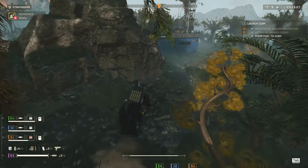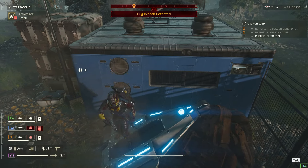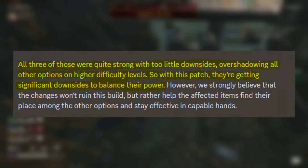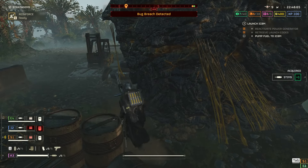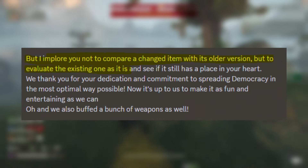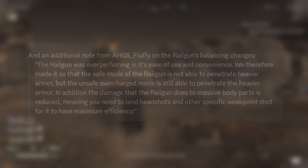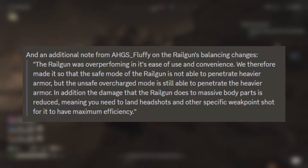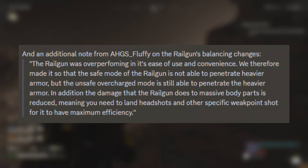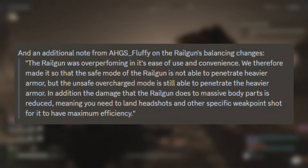Those three items were the SG-225 Breaker Shotgun, the RS-422 Railgun, and the SH-32 Shield Generator Backpack. All three were quite strong with little to no downsides, overshadowing other options at higher difficulties. So with this patch, they're getting significant downsides to balance their power. On a personal note, they know having your favorite item nerfed is terrible, but they ask you not to compare a changed item with its older version, but to evaluate it as it is. Specifically regarding the Railgun, it was overperforming in ease of use. They made it so safe mode cannot penetrate heavier armor, but the unsafe overcharge mode still can. Additionally, the damage the Railgun does to massive body parts is reduced, meaning you'll need to land headshots and other weak point shots for maximum efficiency.